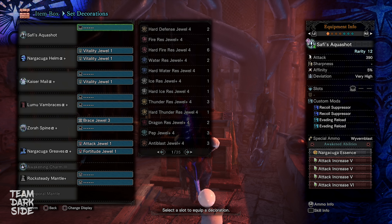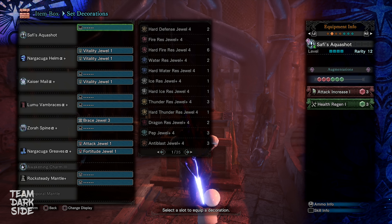In fact, that is probably why the Artillery skill exists in the first place — to compensate for those types of damage that are not affected by crits. Here we are using 1 Archer Kuga Essence and 4 Attack Awakened Abilities. Our augmentations are Attack Increase and Health Regen, which is super nice for optimal uptime of our Peak Performance skill.